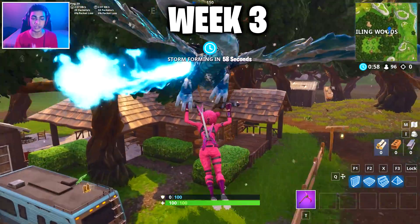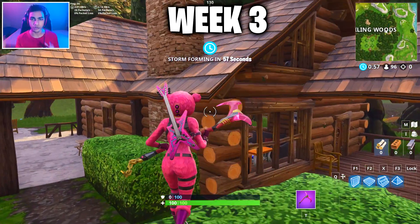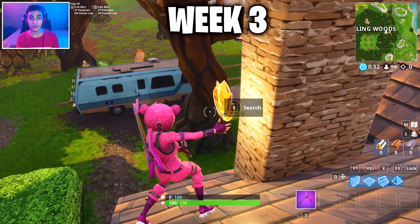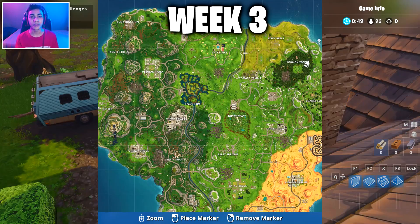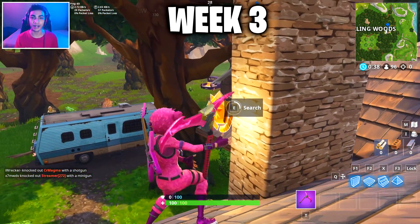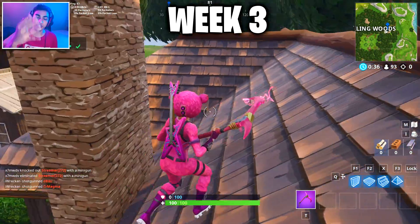Moving to the week three secret battle star location, this one can be found at Wheeling Woods. Don't get confused because there are two big houses at Wheeling Woods right now and people don't know which one it is — even I was confused when trying to collect the secret battle star for myself. This is going to be the exact minimap location where you guys can go and collect it.